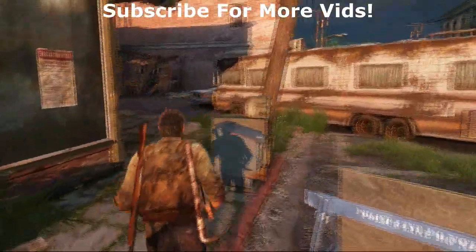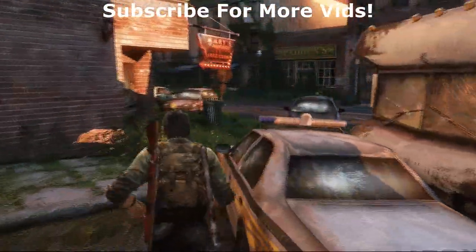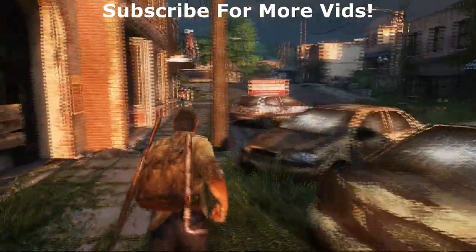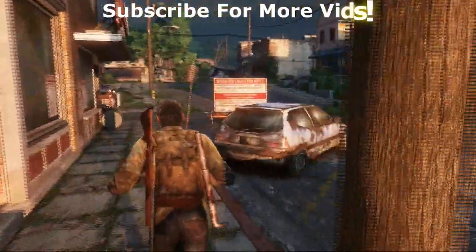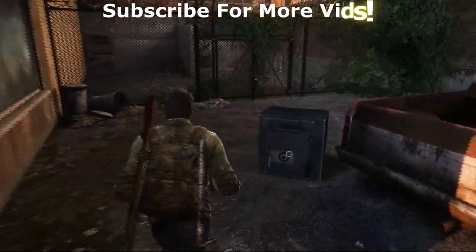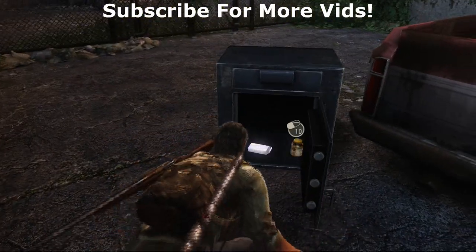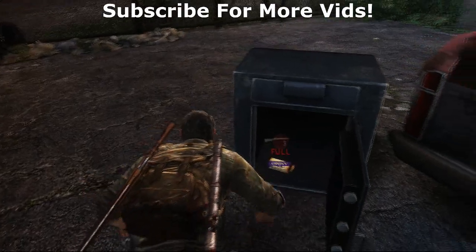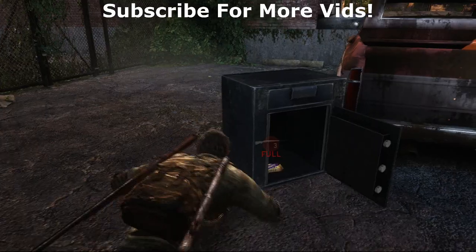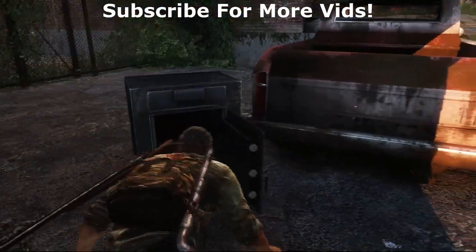With a combination like that and a safe being that medium size, it's bound to be some goodies in there. So this is well worth it. Come all the way back here, use the combination, open it up, and look what we find: 50 parts, 10 supplement, and three rifle ammo. That's pretty much what you will find inside this safe.